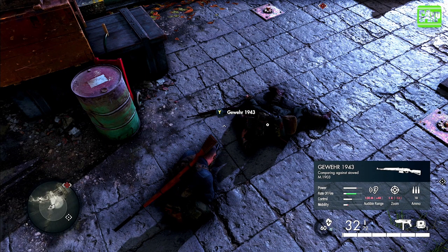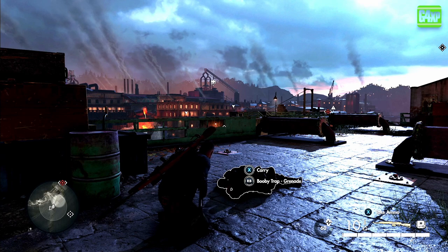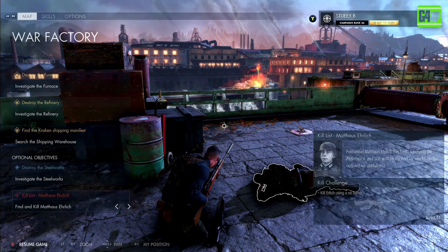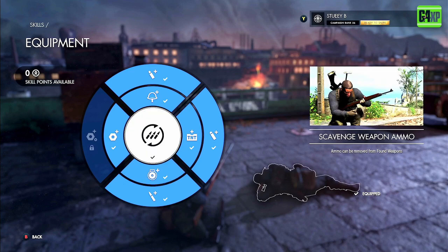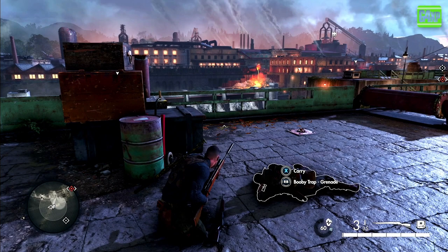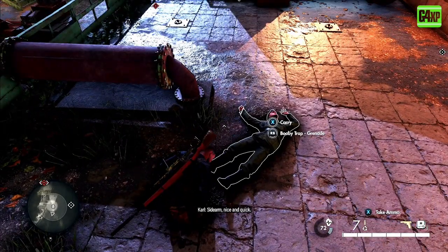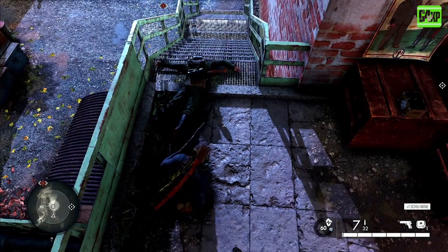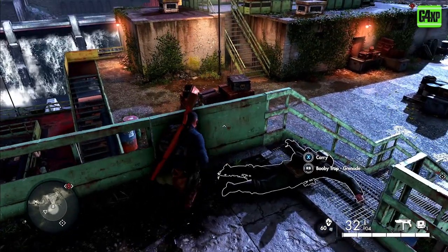Another thing I would encourage you to do is pick up weapons from your enemies. When you pick up a fallen weapon, down in the right-hand corner it will say 'take ammo.' Press that and it will take the ammo and drop the gun. To be able to do that, you have to unlock the 'Scavenge weapon ammo' skill in the equipment tree — it's worth spending a skill point on. If your weapon is full, it won't give you that prompt. It's a good way of grabbing ammo across the map without having to look for ammo caches.